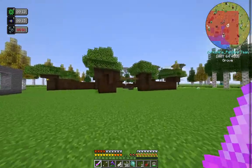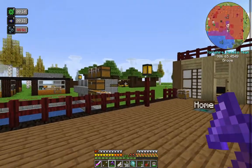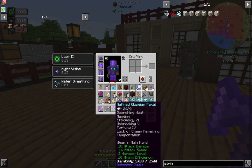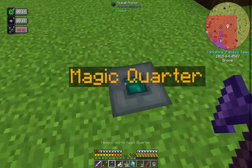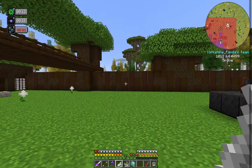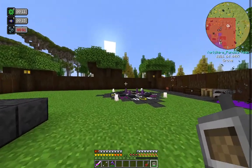One of the enchantments on my paxel — which I got as a reward and merged two together — is teleportation, which means I can use travel anchors without being stood on them. Quite handy to have. So we've got some demonic wills — we need to do something with them; we need a hellfire forge.